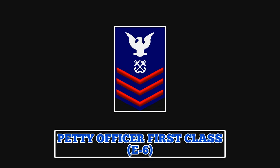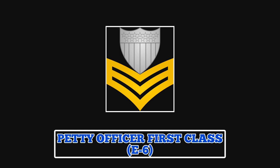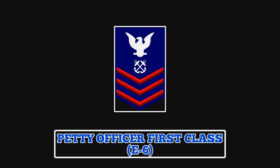As a Petty Officer 2nd Class, the sleeve insignia for guardsmen in this rate features a perched eagle, a specialty mark, and three chevrons, while the collar insignia features the Coast Guard shield and three chevrons. In this rate, guardsmen start making the transition from junior to senior Petty Officer, and they are expected to excel in their technical expertise and leadership abilities.